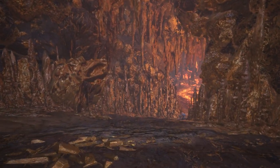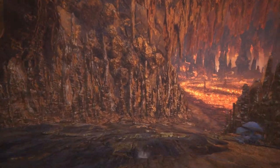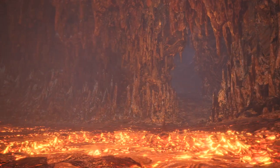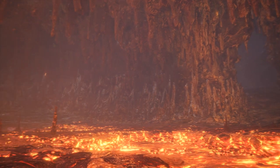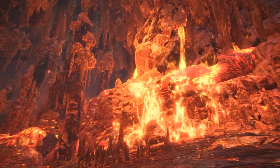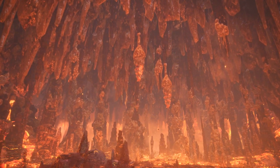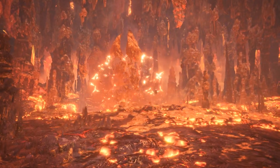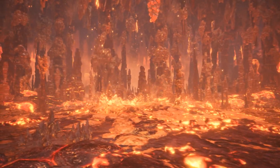As we go further into the caverns, closer to the mountain's still-flowing veins, the temperature becomes nigh unbearable. Even though this part of the cavern no longer has direct access to sunlight, the room is brightly lit by the magma's glow. Unlike the calm of the upper levels, this chamber is extremely unstable. While stalactites precariously hang from above, one shake away from crashing down below, sudden increases in pressure can cause violent eruptions to occur at any given moment.